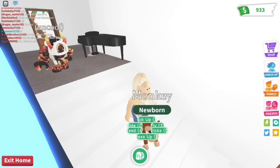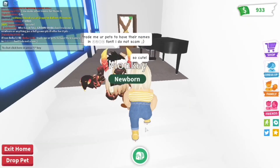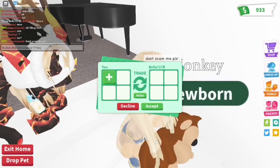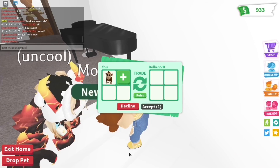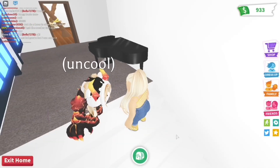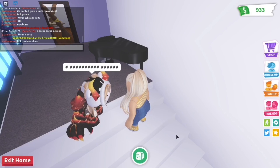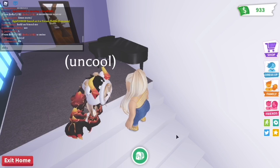For our last scam, we have the font scam. Someone will come up to you and ask if you want a specific font. Wanting that font, you say yes, trade them your pet, and they scam you — they might give the pet a font but you don't get your pet back. Don't fall for that trick. Thank you guys so much for watching, I hope you enjoyed. If you hate scammers, go check out my song about scammers — it's a really crappy diss track just for fun. Like, subscribe, and I love you guys so much, goodbye!